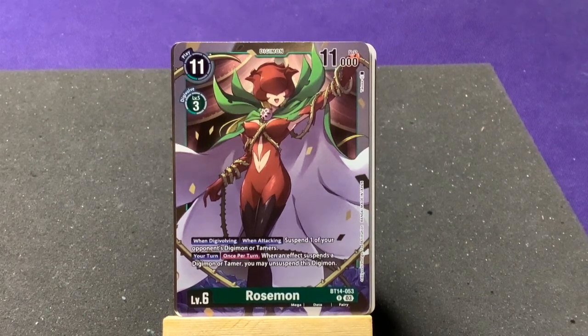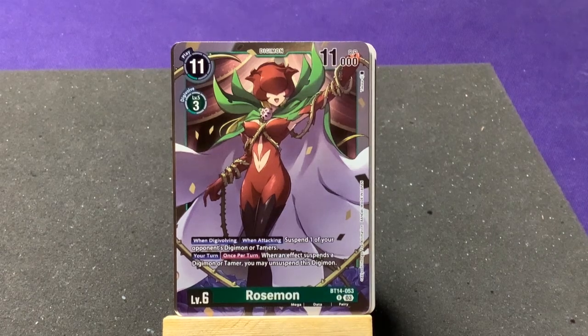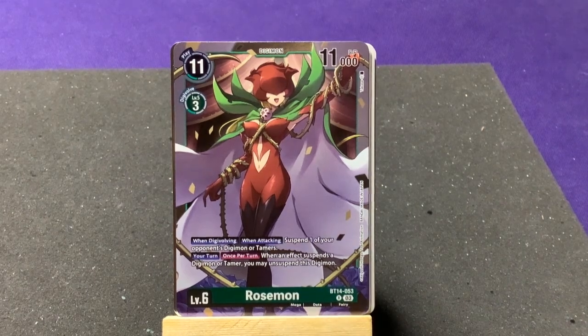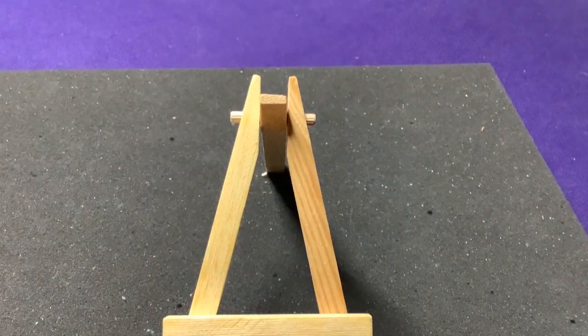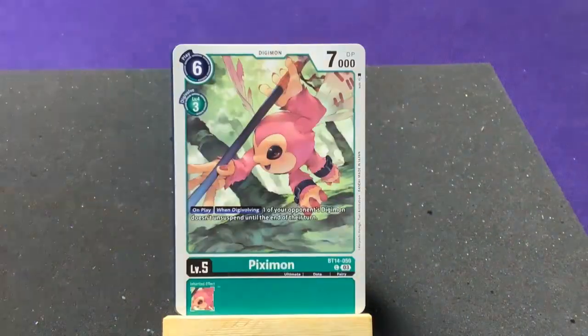Rosemon's continued effect: on your turn when an effect suspends a Digimon or Tamer, you may unsuspend this Digimon — so she basically keeps untapping herself. I know they have it in the Tri series but I would have loved to see what Mimi's reaction to Rosemon would have been in the original show. She went from Palmon to Togemon to Lilymon — it would've been neat if she had eventually gotten Rosemon.